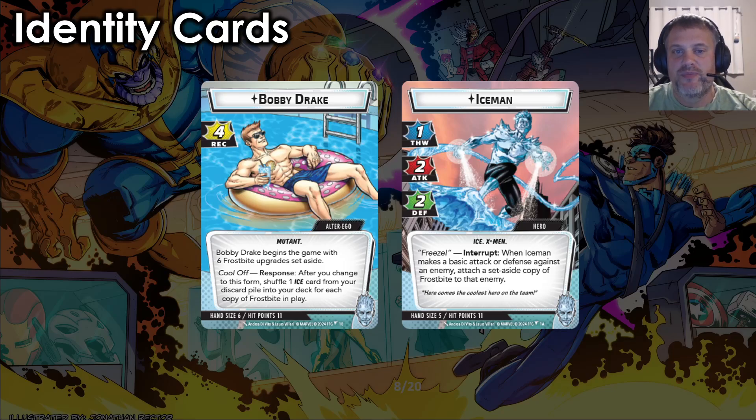It's a really strong ability, especially when you can shuffle more than one back into your deck, which you can here with Iceman. On the hero side, Iceman has one thwart, two attack, and two defense with the Ice and X-Men trait. With the ability Freeze — Interrupt: when Iceman would make a basic attack or defense against an enemy, attach a set-aside copy of Frostbite to that enemy. Here comes the coolest hero on the team. Five hand size, eleven hit points, pretty standard. Mutants are good.